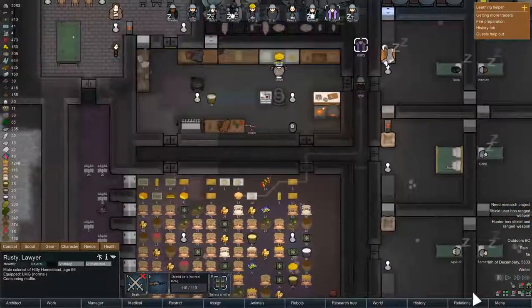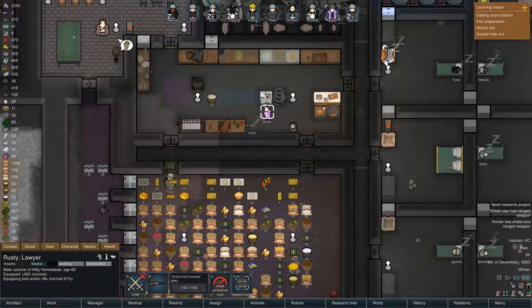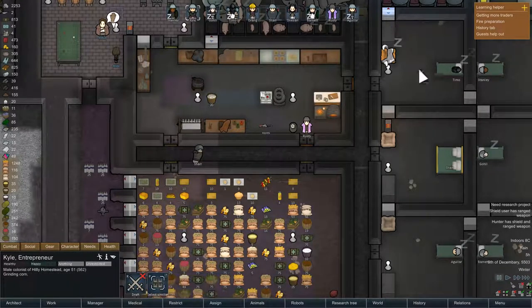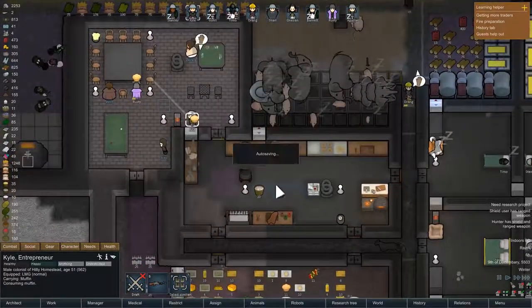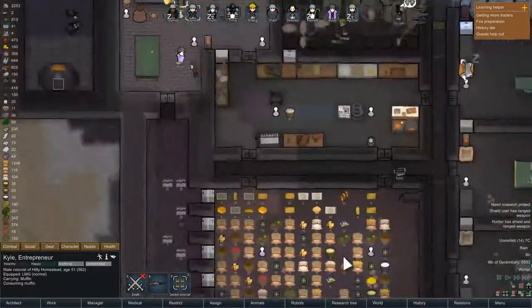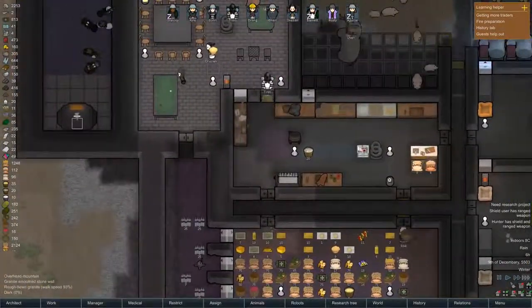We were going to give Rusty, who has the shield belt and is our drunkard, the bolt-action rifle, because you can't shoot through the shield belt. And then Kyle can come and equip the LMG. So the shield belt being on Rusty is probably no bad thing, being the liability of the clan.